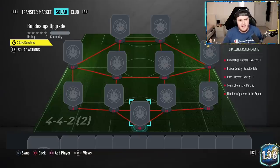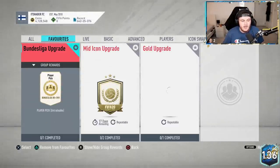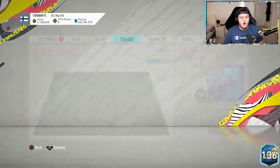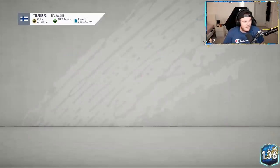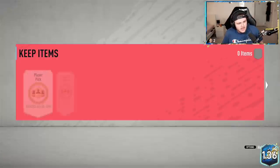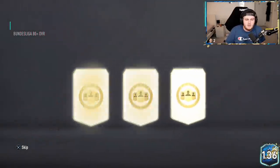EA have dropped a Bundesliga Upgrade Pack as they do every Monday for the Top 5 League - that is the Team of the Season. We've got the 80 plus Player Picks this week for the Bundesliga. Every single selection is an 80 plus Bundesliga player. I'm going to build probably about 30 or 40 for this video, starting with the first 14 and then carrying on. Let's see what we can get, hopefully something good.